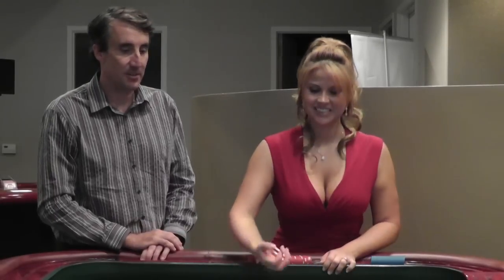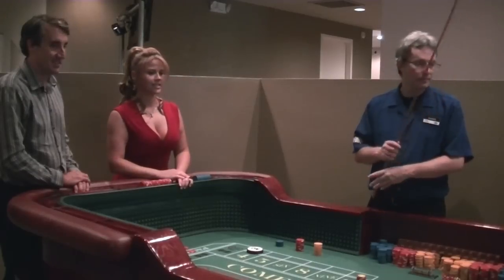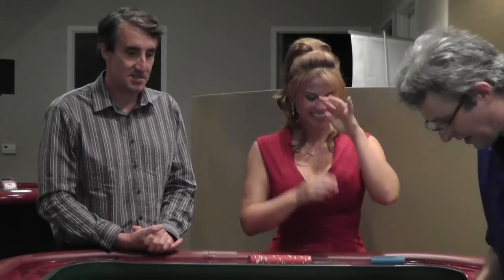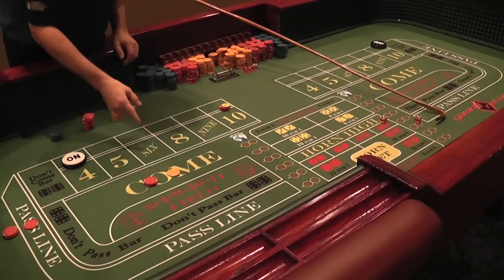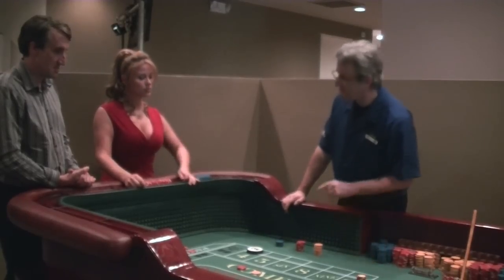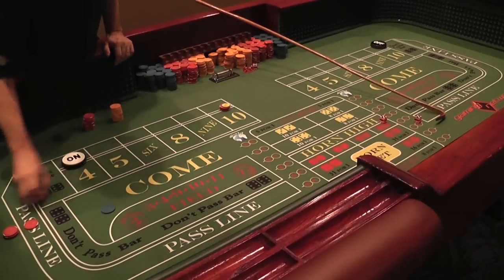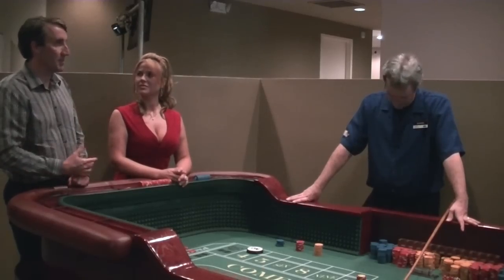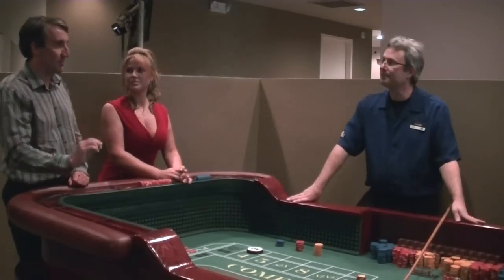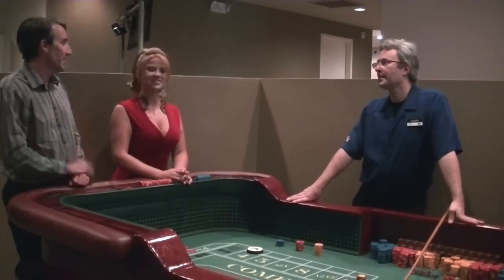Try to roll a 4 or a 10 and stay away from the 7. Ten the hard way — your first buy bet ever wins! The dealer cuts out $40, since it pays 2 to 1 minus commission. On the $20 bet the commission is $1, so the dealer says: 'Ma'am, drop $1.' The dealer hands off $39 and picks up the dollar. To summarize: the $20 buy bet paid 2 to 1 odds minus 5% commission. $20 times 2 is $40, and 5% of $20 is $1, so she just won $39.